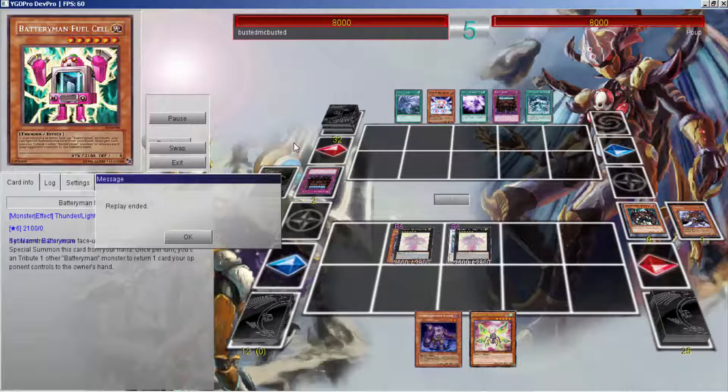I took out Dealings and put in Twin Twisters because if you want to play in a tournament setting, Twin Twisters is the way to go. I don't think Dealings is necessary — you could side Twin Twisters but I just prefer to main them.